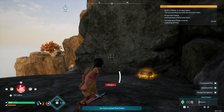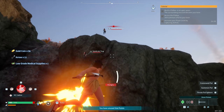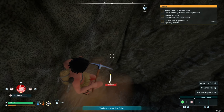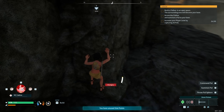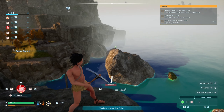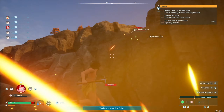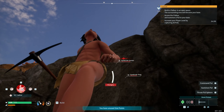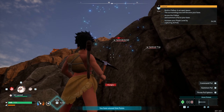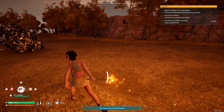Found a couple things right around the corner — a chest, and there's an egg here, this is what I was really after. Grabbed it in time. There's an effigy out there but I don't want to swim out there. Oh my word, brothers and sisters, we found it — we found where I'm living!